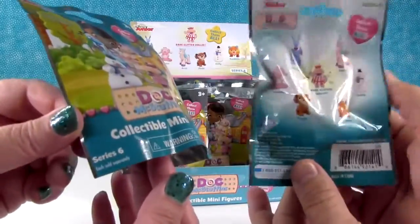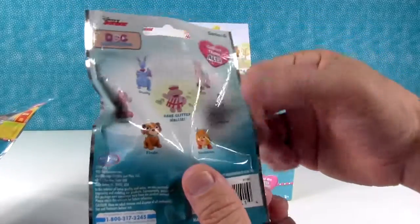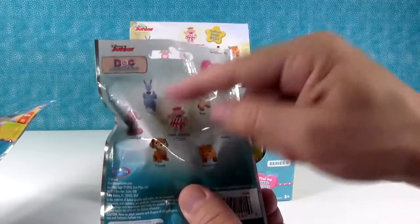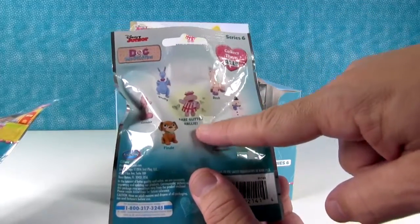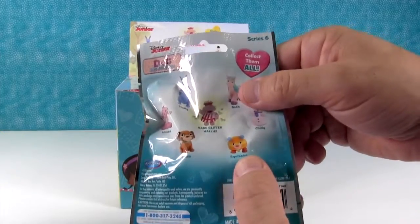So this is Series 6 already. Look at the fun characters that are in Series 6. There's cute ones — there's Chili, there's Stuffy, there's a rare Glitter Hallie, there's Findo, Lammy, and Squibbles.